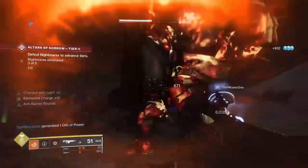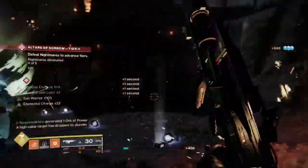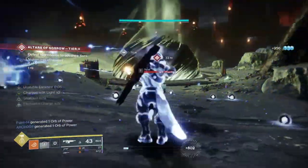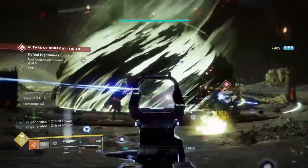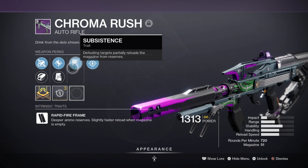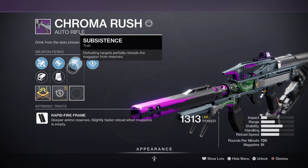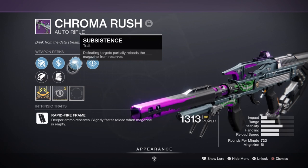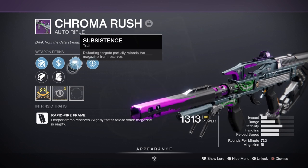For weapons, the next step is to replicate the heavy weapon design and exotic trait in case we get into a situation where we can't use it at all. For this I have a very simple setup that you can easily farm. My primary is the Chroma Rush AR with Accurized Rounds, Subsistence, and Rampage, with Subsistence being the main perk that follows what Air Apparent does. With the perk, I can keep firing at enemies for however long as I get a kill with said perk active, and combined with Rampage, I'll have a constantly active damage buff at all times.